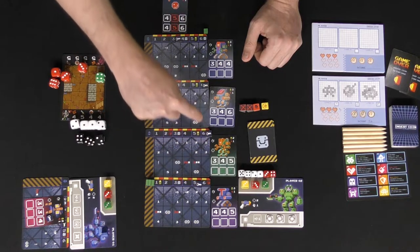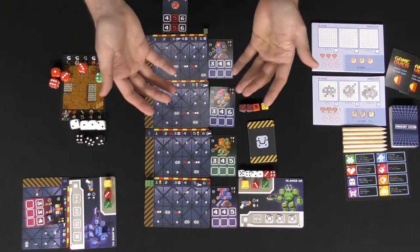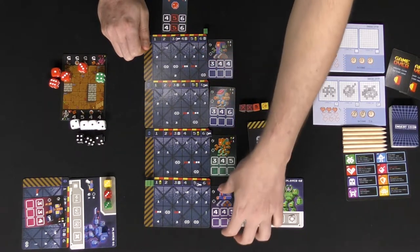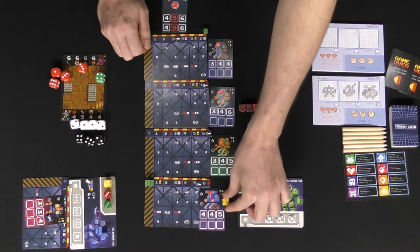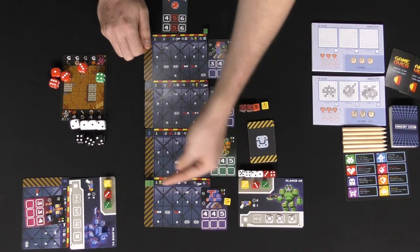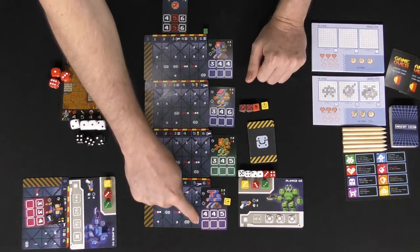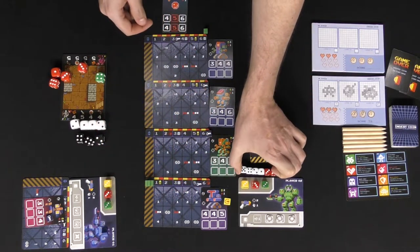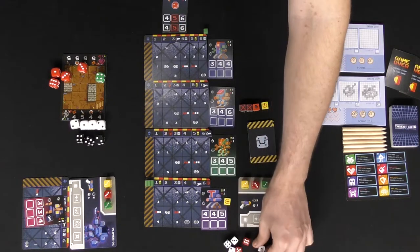Your objective is to gather all the keys across the tower floors, and once you have them all you can fight the AI boss and win the game. Every time you end your turn, enemy robots activate, moving across the board toward you with changing stats — and sometimes with different abilities or different requirements to defeat them. In combat you roll all your combat dice and assign them to the enemy.